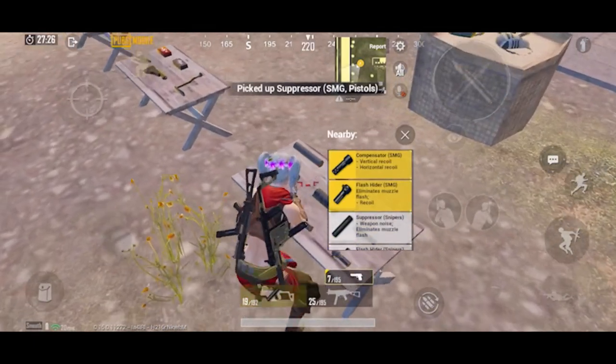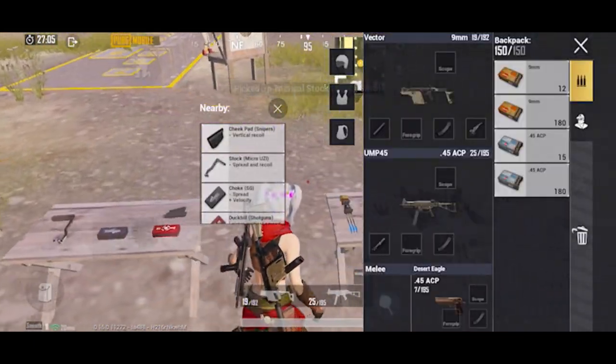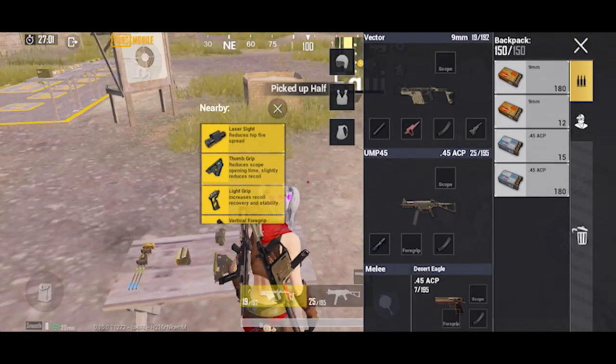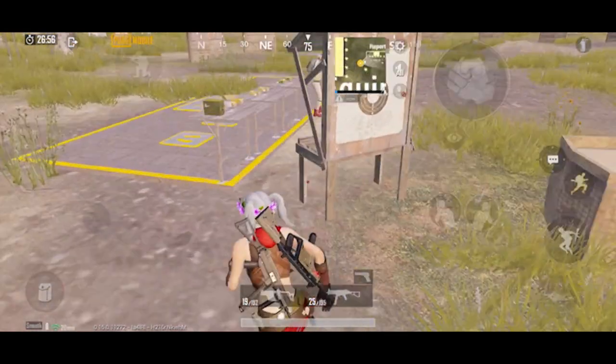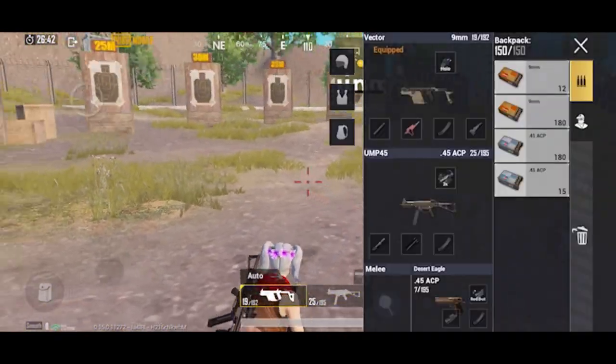A new pistol has also come out — that's the Desert Eagle. It uses 0.45 ACP ammo and its attachments are aligned with SMGs. If you talk about grip, you can use it on the Vector and UMP, but for the Desert Eagle pistol you can only equip a laser sight.